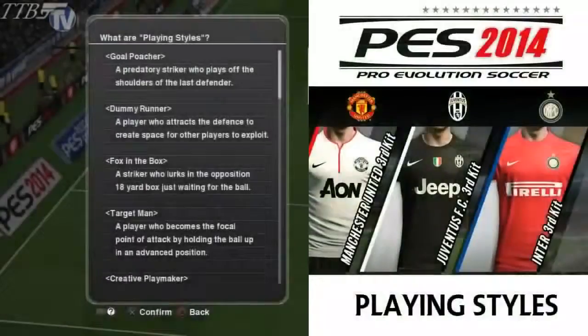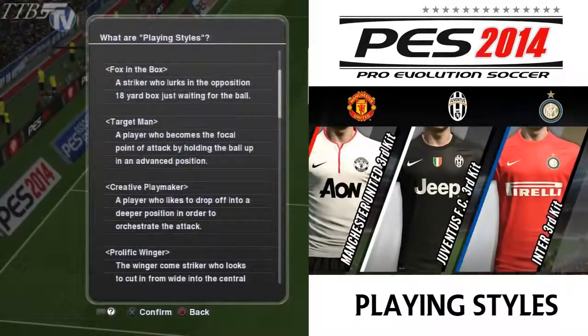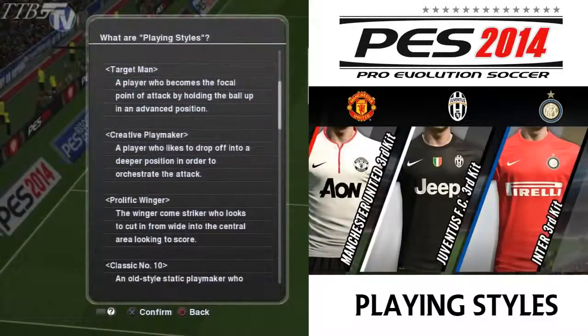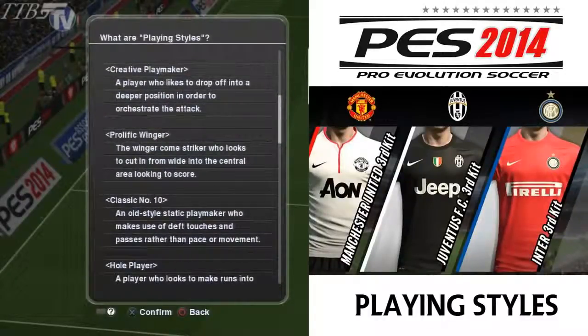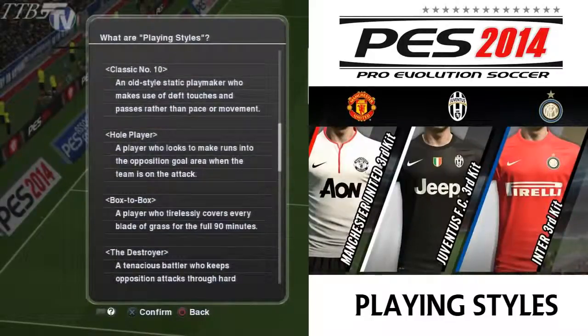We'll start off with the player styles. Goal poacher: the striker who plays off the shoulders of the last defender. Dummy runner: a player who attracts the defense to create space for other players. Fox in the box: a forward lurking on the edge of the 18. Target man: becomes the focal point of the attack by holding the ball up in advanced positions. Creative playmaker: a player who likes to drop off into deeper positions. Prolific winger: a winger who loves to cut inside and cause some mayhem. Classic number 10: uses deft touches and passes rather than pace or movement.